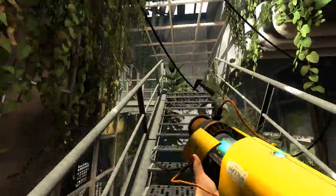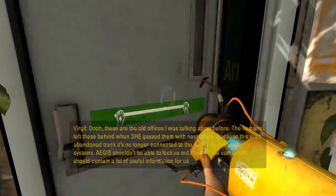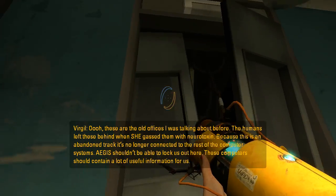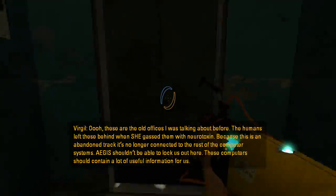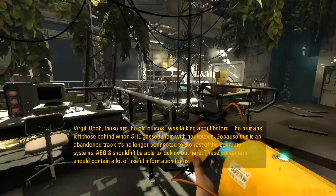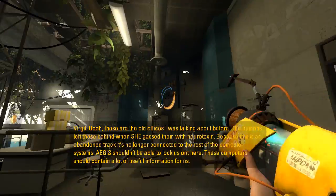That's toxic goo. I like this style, by the way. These are the old offices I was talking about before. The humans left these behind when she gassed them with neurotoxin. He's not saying GLaDOS anymore. Because this is an abandoned track, it's no longer connected to the rest of the computer systems. Aegis shouldn't be able to lock us out here. These computers should contain a lot of useful information for us.